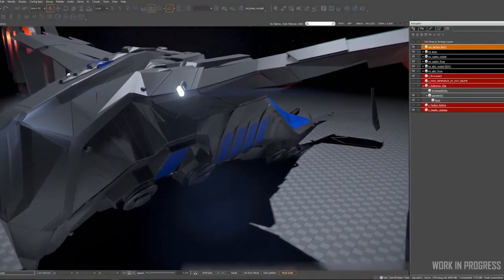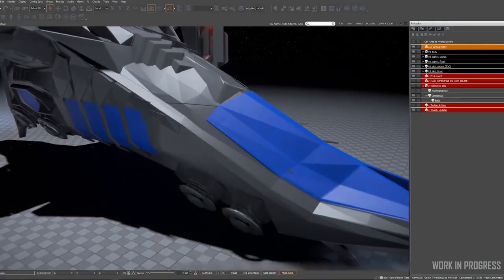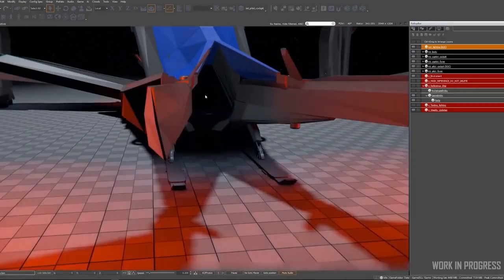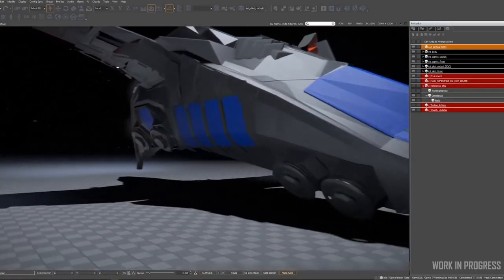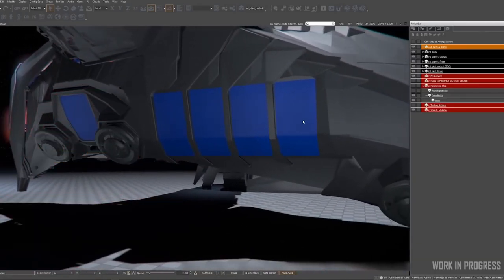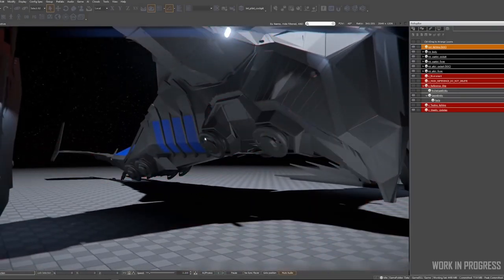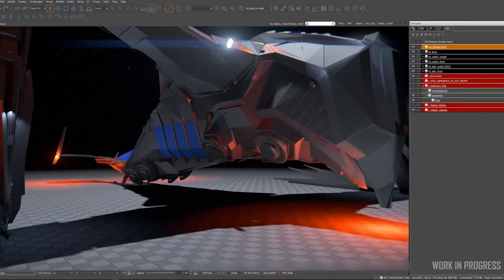What you're looking at here in blue — I set it up as a blue color so that the designers can easily identify what's interactive. This back door is going to open and a ramp will come out so you can climb up into the back of the ship. This ship is a dropship and has many doors on the sides so players can jump out. It can carry a crew of 20 in addition to the pilot and co-pilot.